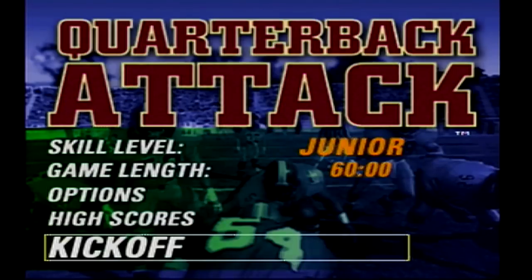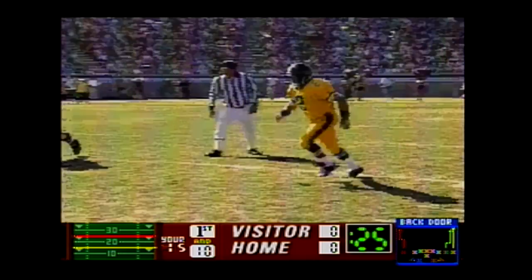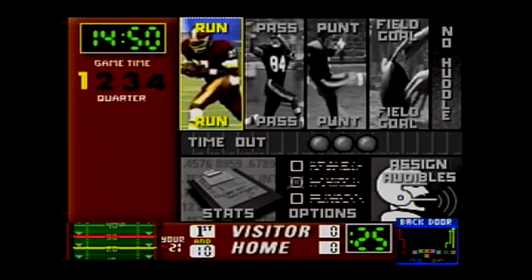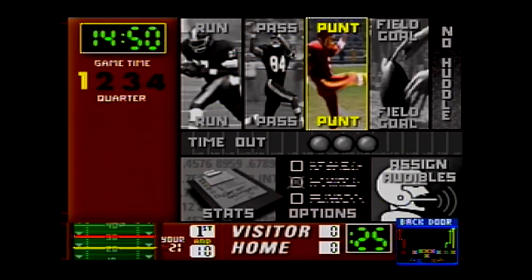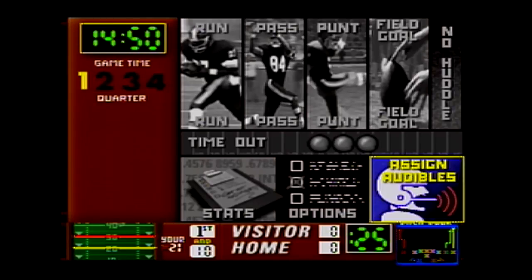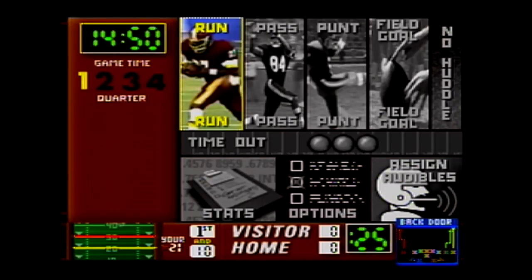Once you start the game, it's full motion video and you have no control over what goes on on the field during the kickoff. You'll see a lot of the same animations play out. Here is your play screen: in the top left you have game time and quarters. You have a choice of picking run, pass, punt, field goal, or no huddle. You also have timeouts, stats, options, and audibles. Bottom left shows your field position, bottom right shows your current play, and the bottom bar shows the play clock, score, and down.